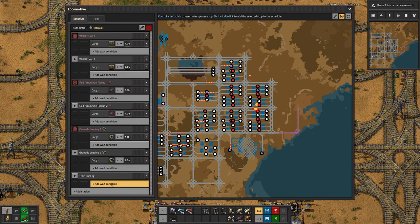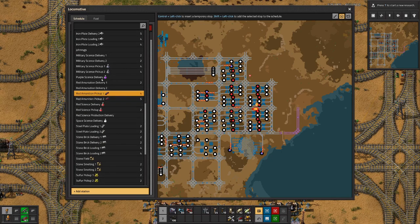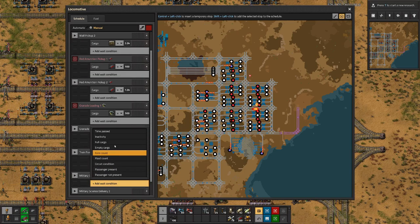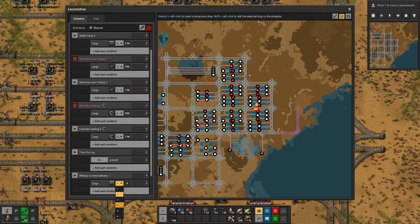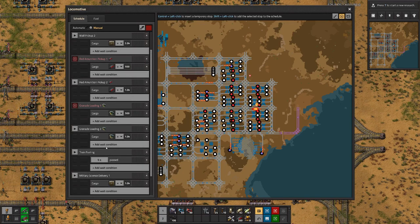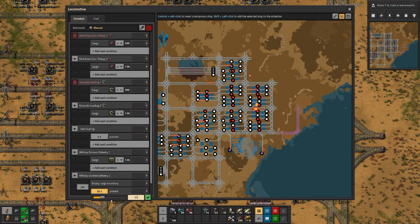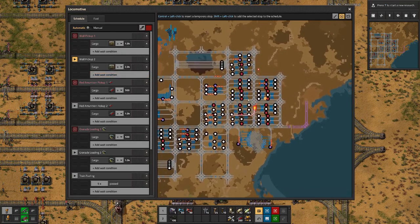Then go to fueling and do that for five seconds, which should be enough. Then go to military signs delivery one and military signs delivery two, with item count walls less than or equal to 1000. Then empty cargo or two minutes past. All right, let's set that up.